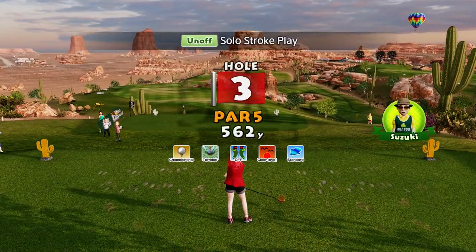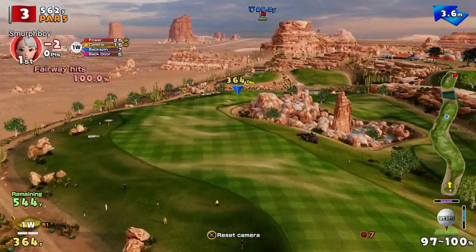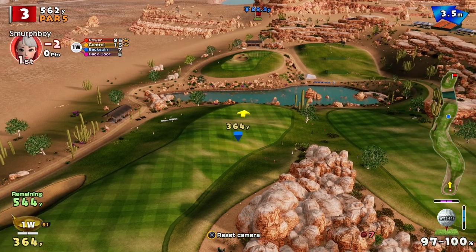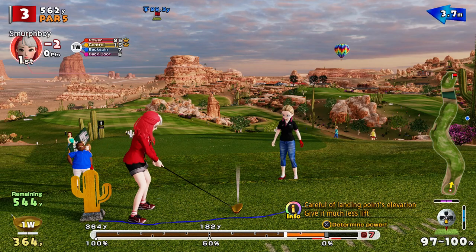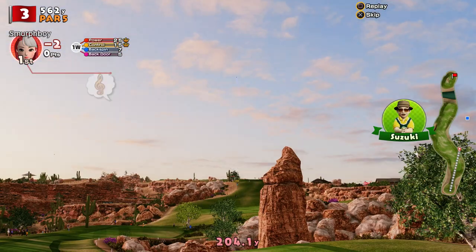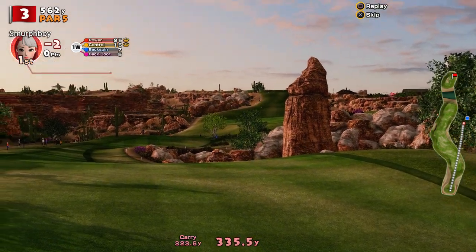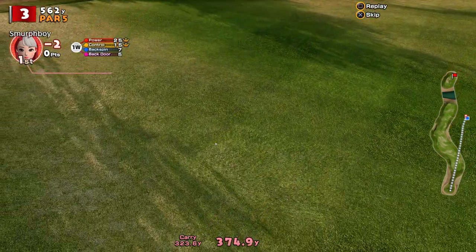Two choices here. There's this fairway that's going to roll me to the right if I can't get down on that second tier, or I can play over here. I think we're going to play over here — still get a shot in, but we've got a slightly flat bit of fairway to aim at. Less potential to run it off. There you go, nice and safe.